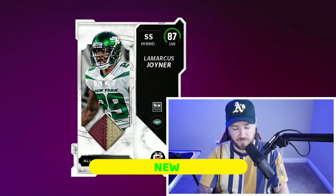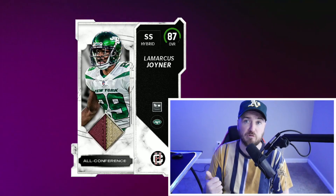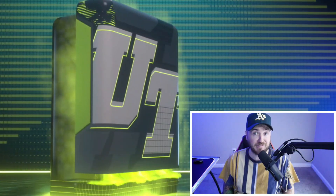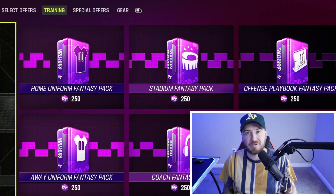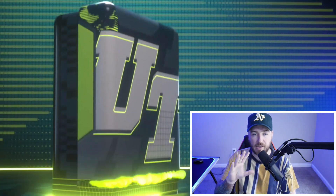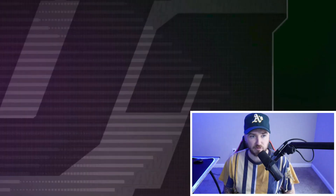Lamarcus Joiner — we don't have him, mark him off! We have three 87s halfway through right now. Joiner is a new one, Mike Hilton was new, Bradbury is a duplicate. So far I think we're at 13 or 14 out of 35 — almost halfway done with this series in two episodes, which is huge. The 87 legend ones like Keith Jackson and Fred Taylor seem to be the rarest to pull.